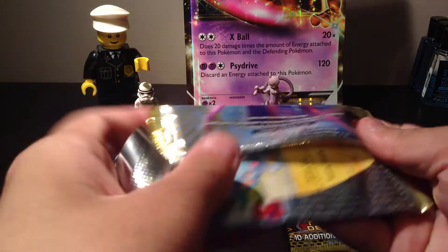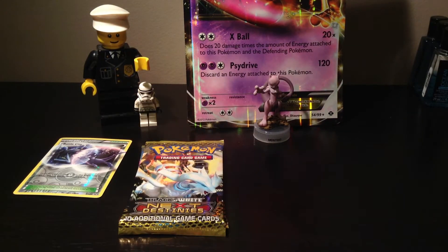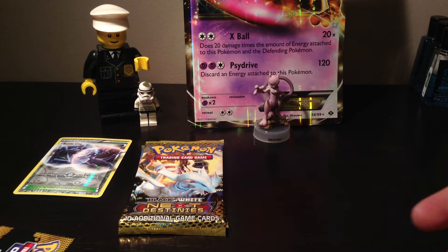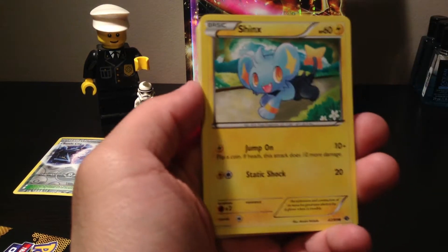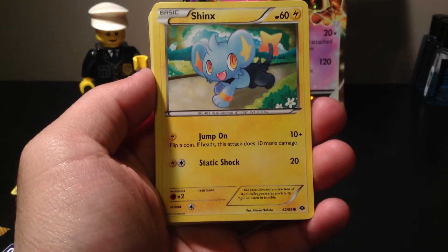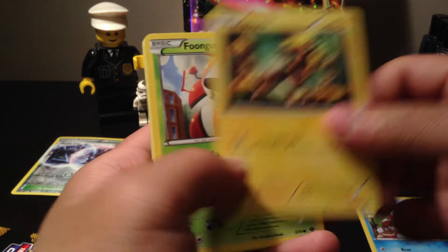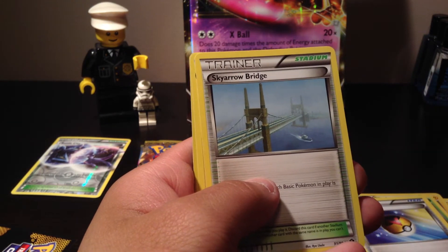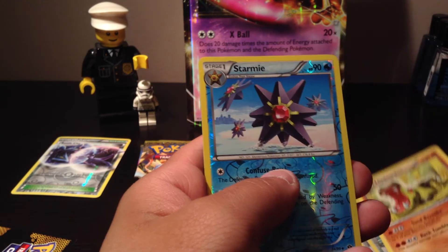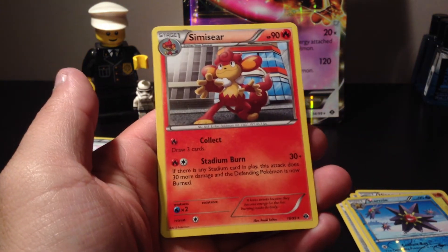Sorry, I still have a little bit of sickness so bear with my voice. In the first pack we have a Shinx, Vanillite, a Blitzle — this is a really cool Blitzle — Ferroseed, a Level Ball, Sky Arrow Bridge, a Hippowdon (I need that one), a Reverse Hollow Starmie — really cool — and our Rare is a Simisear. Not bad.